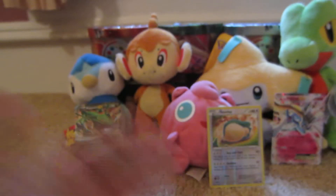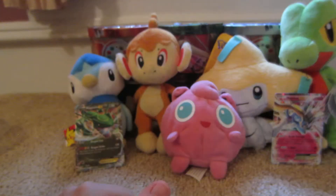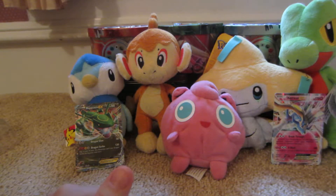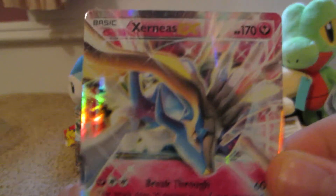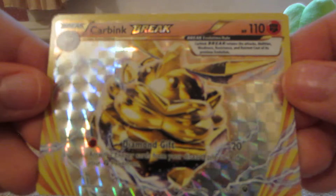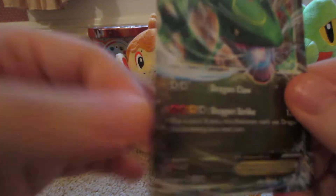So that was a great tin. We got this Snorlax Reverse Rare, which no one cares about. We got the Xerneas Promo, of course. We got a Carbink Break. And the Rayquaza EX. Thanks for watching.